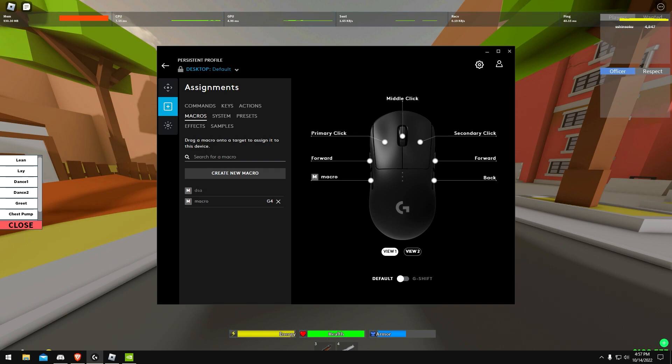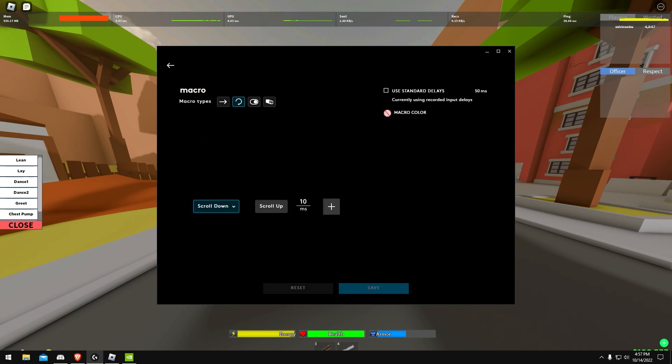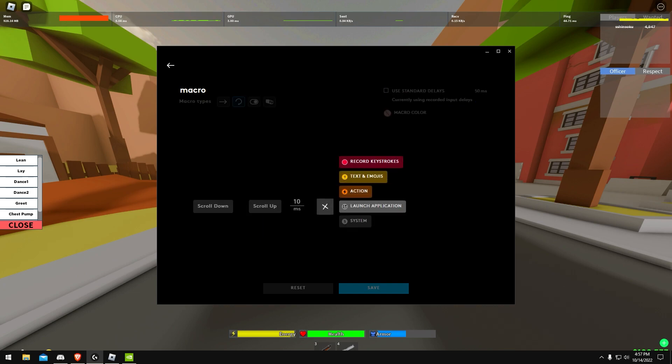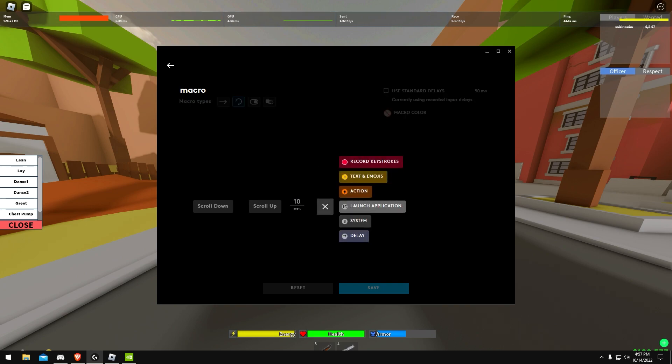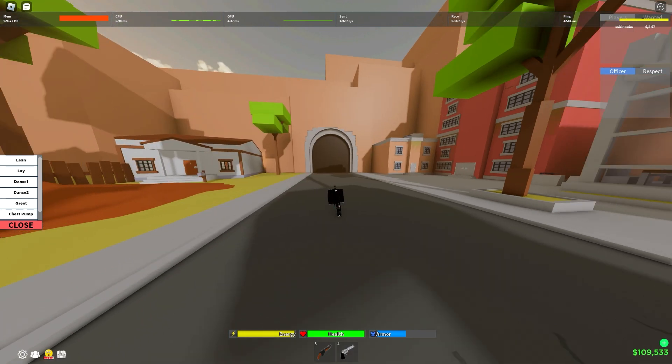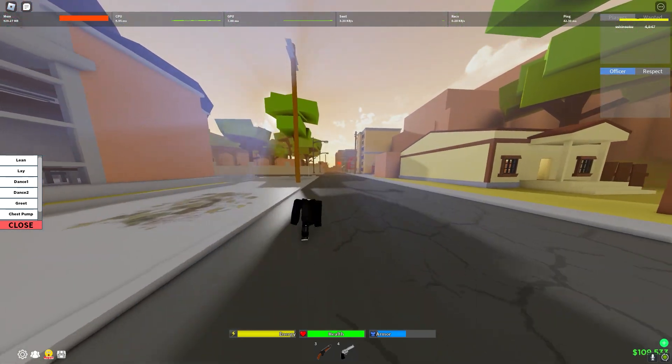As you can see right here we have the macro on: scroll down, scroll up, 10 millisecond delay. Make sure you have 'use standard delays 50ms' in the top right corner turned off, because if you don't it'll mess everything up. To add all that, click the plus sign, go to System, then Mouse, then scroll up, scroll down, plus delay — and that's it for the macro.